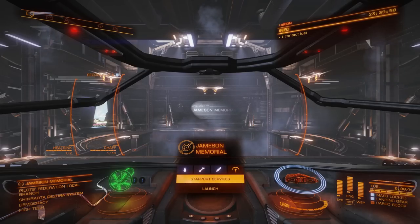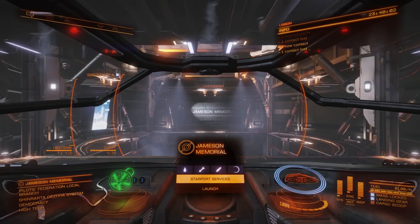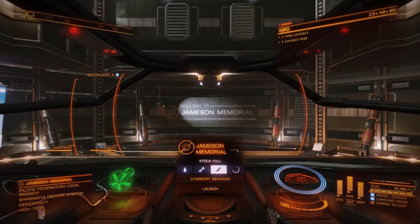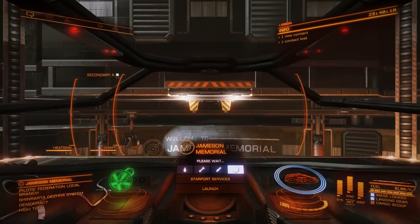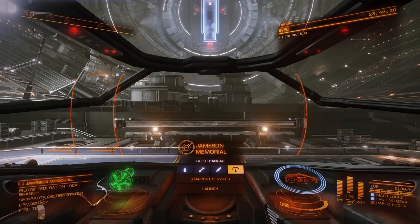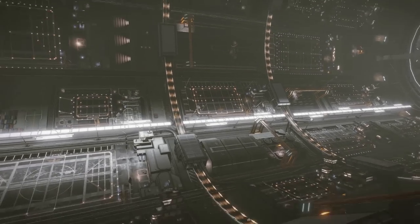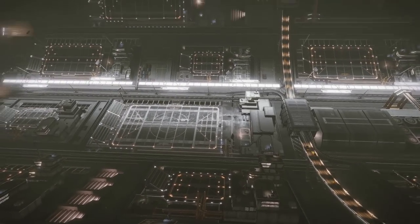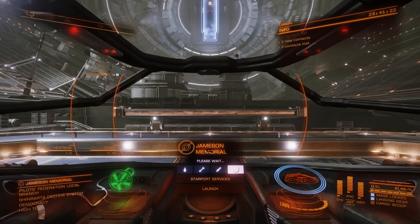Whenever you're docked you have this HUD. You can launch from it, return to the surface, or go to Starport Services. Returning to the surface keeps you docked and keeps your access to this menu — you can use most Starport Services but not all, since you can't access certain outfitting options from the surface. You are still docked and can go back into the hangar whenever you want. I like to sit on pads and look around at my neighbors, look at their ships if you're in a populated station.